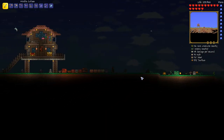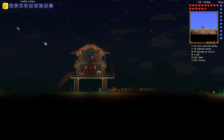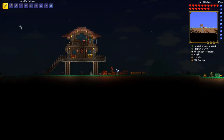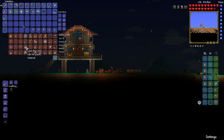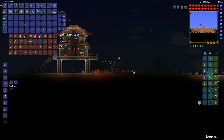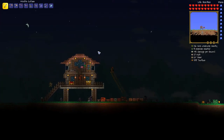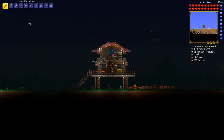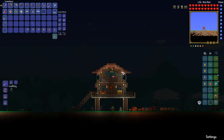Most notably there was a pirate invasion — there are all these gravestones — but I did get three cutlasses out of it. And then something crazy happened: I got not one, not two, but three nimbus rods, all from nimbus clouds in like one afternoon. It rained like twice in I think three days of in-game time and I got three nimbus rods. I'm not making this up, this actually happened.